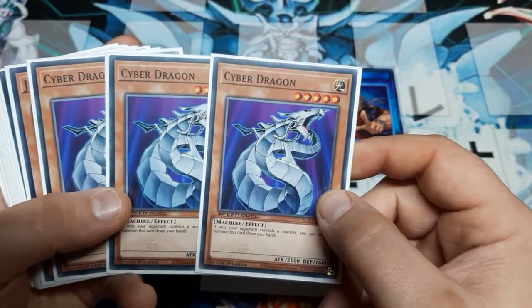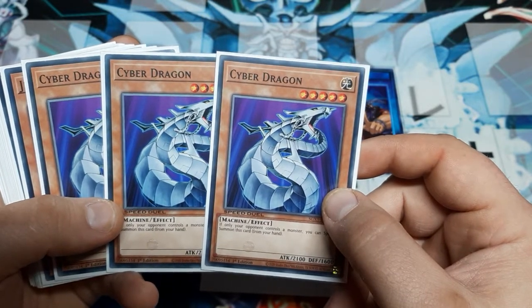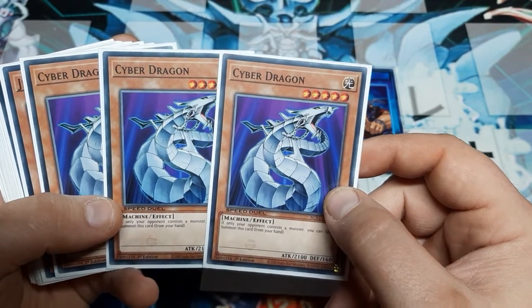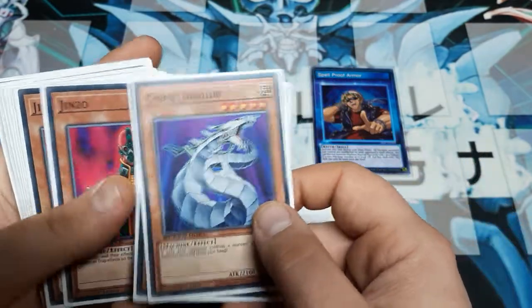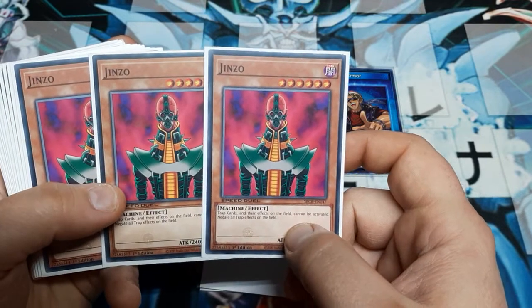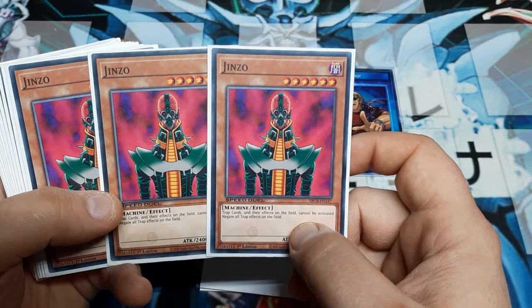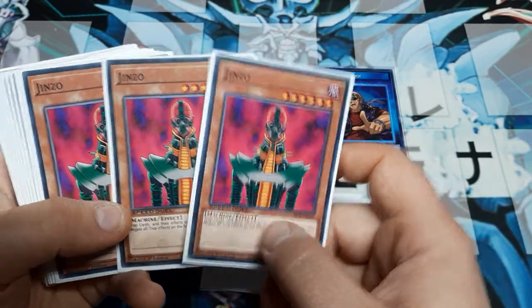Cyber Dragon should always be a special summon — really great to help lead the play and start things for you. And potentially could lead into an OTK if you get Colossalist and, of course, Nobleman of Crossout. Jinzo: no traps on the field, no traps can be activated, no traps get their effects on the field — but it's only on the field. So this is how we're going to skirt through here and actually be able to use Waking the Dragon.